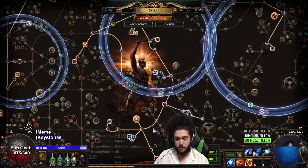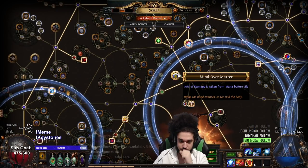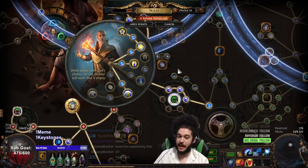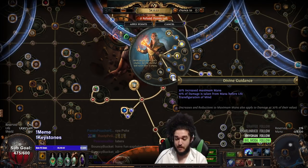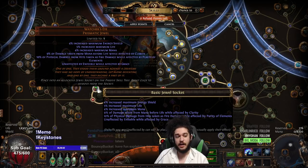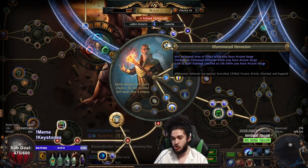Moving into the next part, let's go over the keystones. Mind Over Matter is a natural pick as we are a Mind Over Matter build without Cloak of Defiance. The Hierophant comes in handy here by giving us Divine Guidance, so our mana nodes give us essentially damage at 30% value, while still giving us damage for Archmage, then getting an additional 10% damage taken from mana, then also running a Watcher's Eye for physical damage taken from mana before life. So our Mind Over Matter conversion is 49% right now. I also have permanent ailment immunity and leech from Illuminated Devotion, which is always on because we have Arcane Surge.